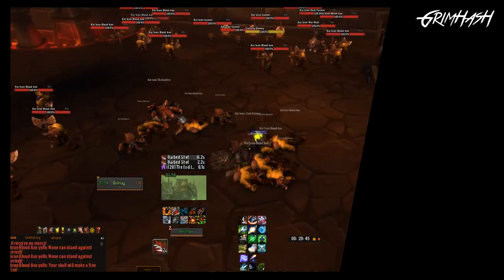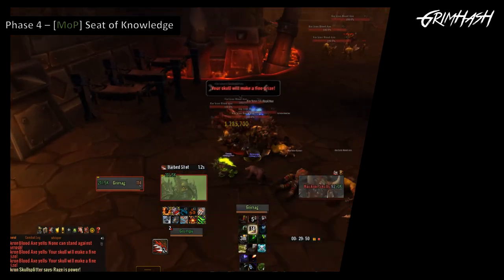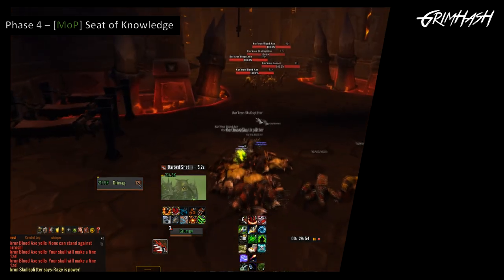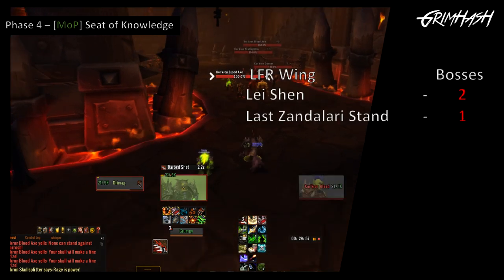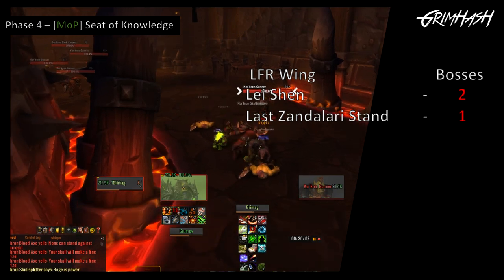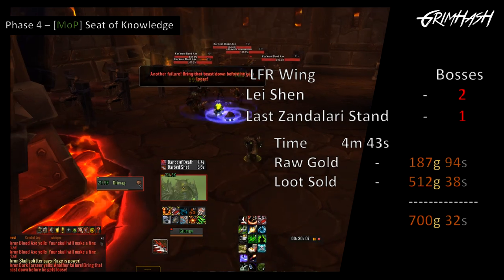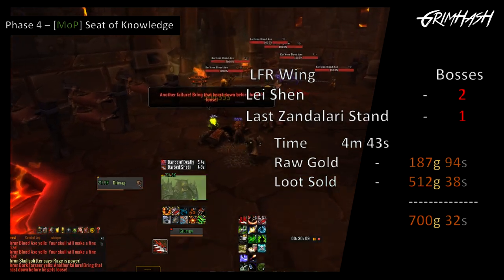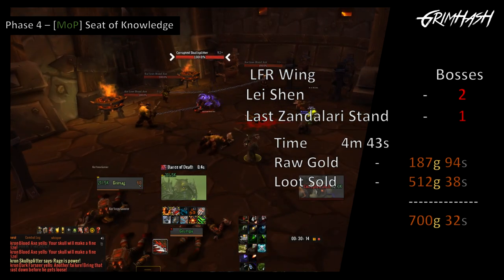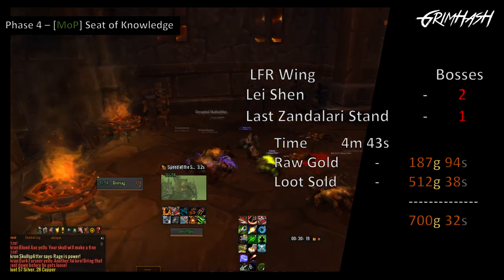Now at this point you may want to take a wild guess where we're heading back to — yeah, we're heading all the way back to Pandaria. We're going to be doing two more LFR raids there: Lishen with two kills, and last of all the Last Zandalari Stand with one kill. Job done — nice and quick. 4 minutes and 43 seconds. Raw gold: 187 gold and 94 silver. Looted items sold adding another 512 gold and 38 silver. And we are done for the one-hour run.